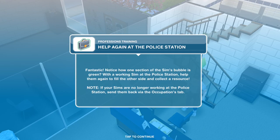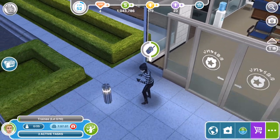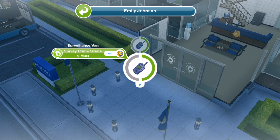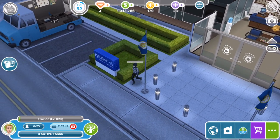Help again at the police station. Notice how one section of the Sim's bubble is green — with a working Sim at the police station, help them again to fill the other side and collect a resource. My Sim is still working. One of the grey segments on the circle is now turned green, so we've done one of the little tasks. We need to do the other one — survey crime scene for five minutes in the surveillance van. We're going to go out to this van over here.